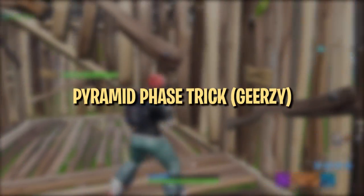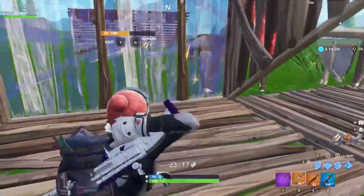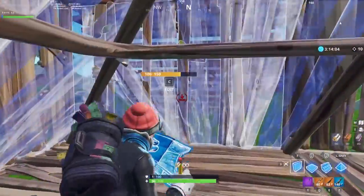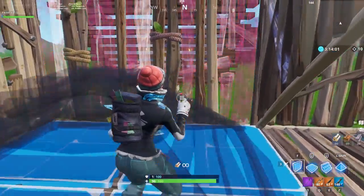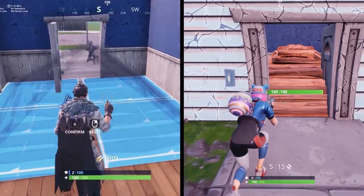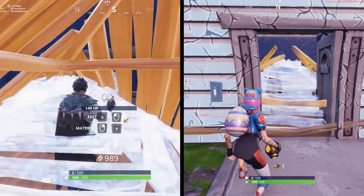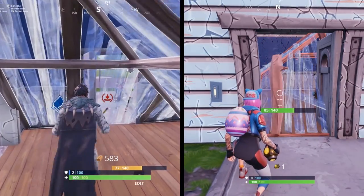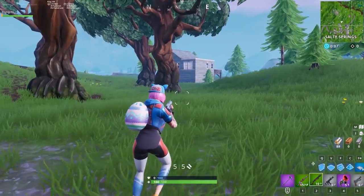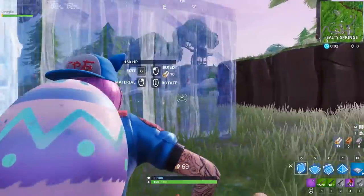For our third edit, we have a pyramid phasing trick that is extremely useful in turtling situations, especially while outdoors or in a 1x1. Pyramid edits are some of the most versatile in turtling scenarios, and tend to provide you with a lot of options for cover, blocking any shots coming from the front and the side of your choosing. What makes pyramids special is that when you reset a pyramid's edit but don't finalize the change, you're able to see everything happening in front of you while remaining under cover. This feature allows you to easily pre-aim your shot, allowing you to almost instantly get a free headshot on a target pushing you without much else they can do.